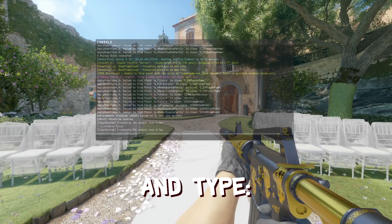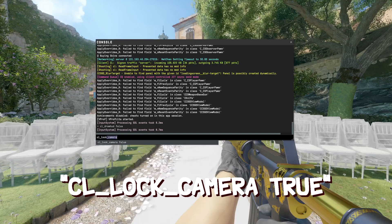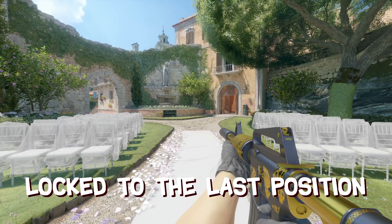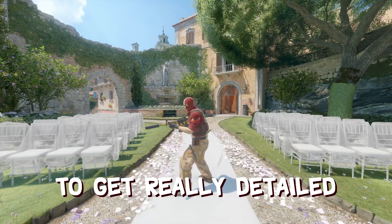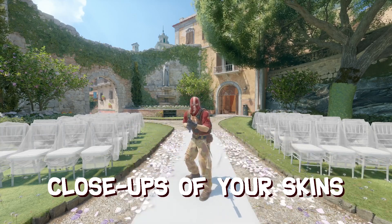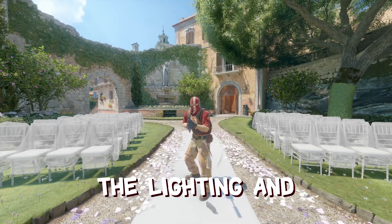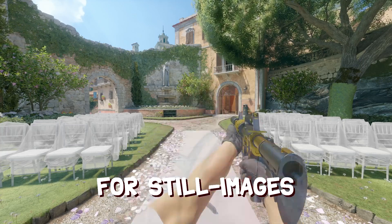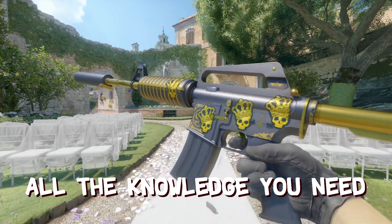Open the console and type 'cl_lock_camera true' and press Enter. The camera is now locked to the last position it was in while your character can move freely. You can use this to get really detailed close-ups of your skins. It takes a little practice moving your character around, but when you get the lighting and the angle just right, it makes all the difference. You should now have all the knowledge you need to take great still images.